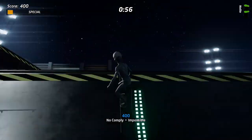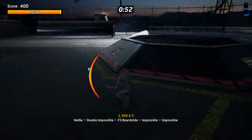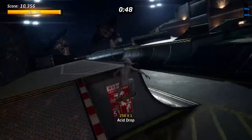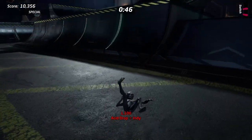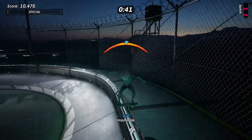Hey what's up guys, Craig here from Fishsteaks bringing you a very quick guide on how to get the 'Truth Is In Here' achievement on Tony Hawk's Pro Skater 1 and 2, which is to find every alien plushie, thus unlocking the alien character, who you can see on the screen now.